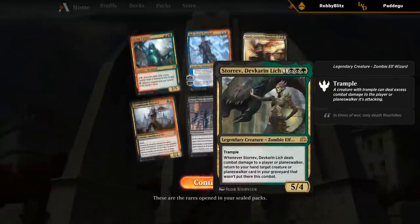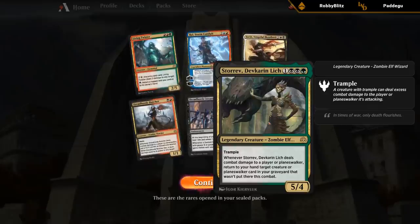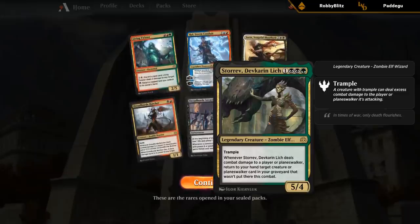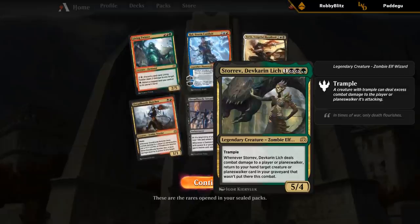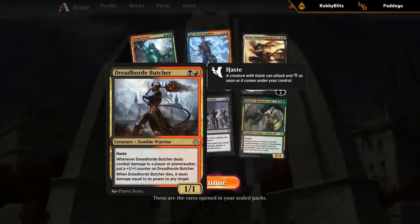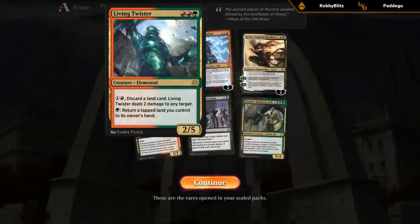Storrev is pretty good too — four mana for a 5/4 trampler with a very relevant upside if it deals damage to an opponent or planeswalker. We get to return a creature or planeswalker card from our graveyard that wasn't put there this combat. We also got our Dreadhorde Butcher — I think we almost have our playset now. Very good card, especially if we can back it up with some pump spells or tricks.